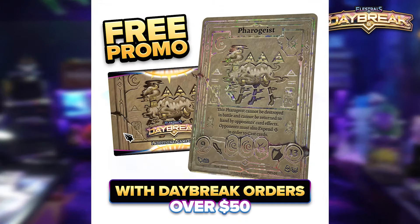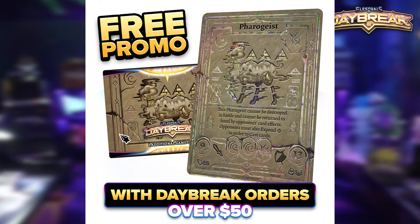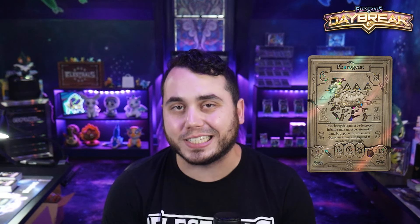We have begun fulfilling all of the pre-orders up to this point, and we are no longer in the pre-order period. So when you order, you should see your order ship within a few days once we catch up. But don't forget, while you still can, the Fairgeist Stone Tablet promos are available for orders over $50 USD. That offer will continue until supplies last on those Fairgeists, and they're absolutely incredible.